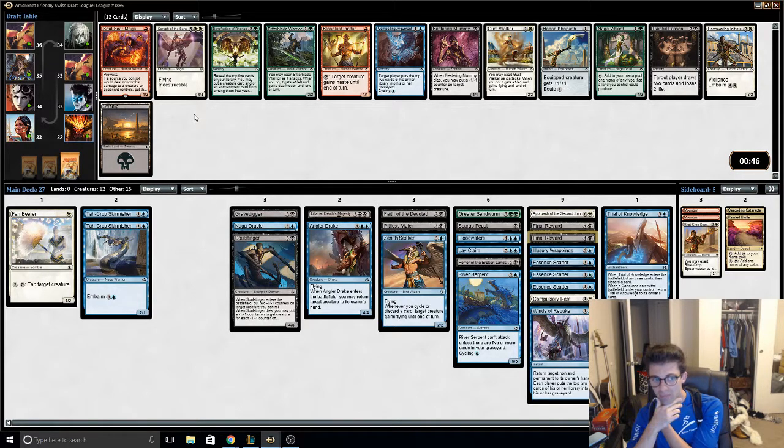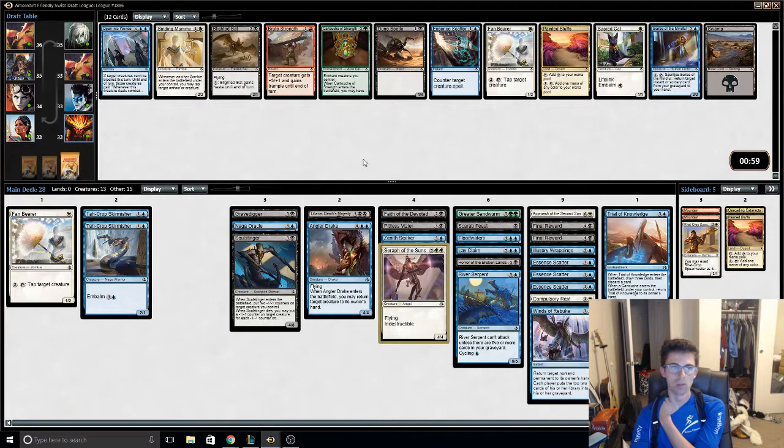I'm playing blue-black. This bad one-drop is not what I'm looking for. This card is real. Open to Wonder — Open to Wonder, come on. I don't really want a second Painted Bluff. Gratis is bad. I just can't beat Open to Wonder.